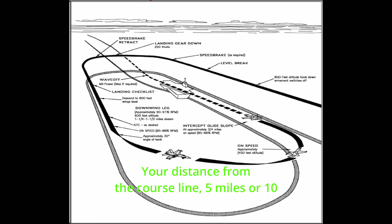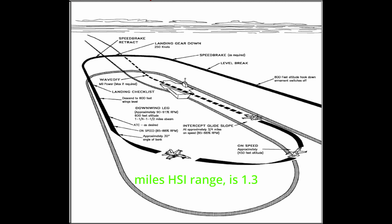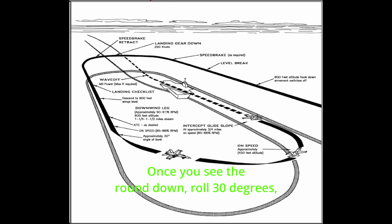Your distance from the course line — 5 miles or 10 miles HSI range — is 1.3 miles at 600 feet and on speed. Once you see the round down, roll 30 degrees, watch your altitude, letting it drop to 450 feet using throttle only.